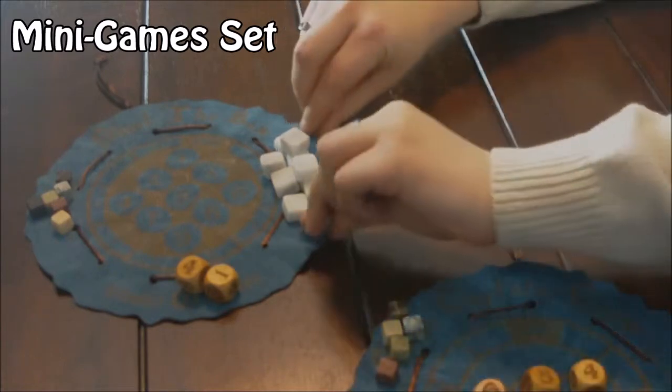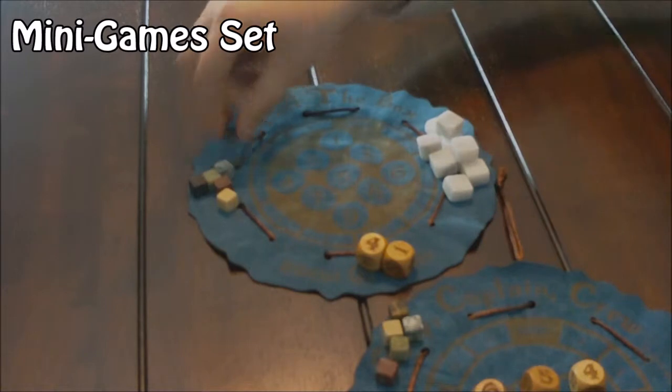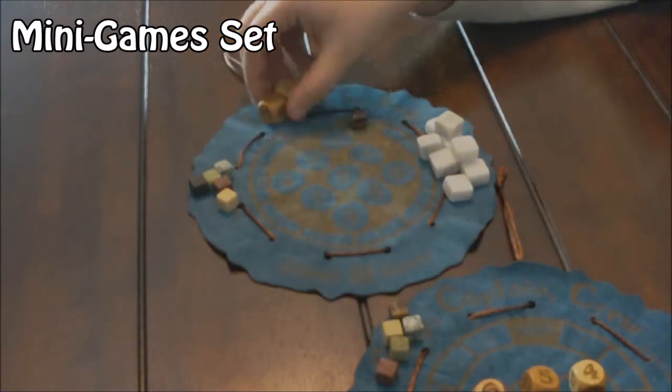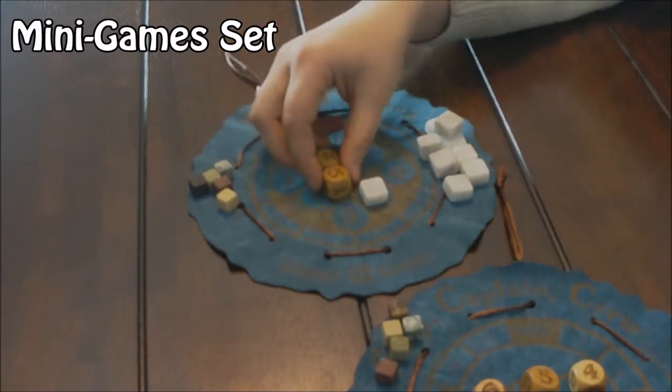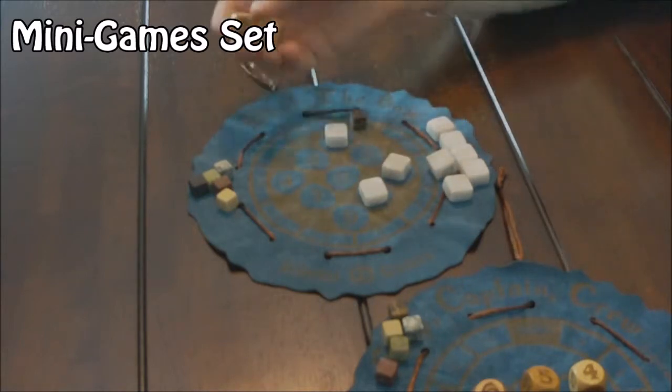Shut the Box has players competing to cover the most spaces on the board. On your turn, you'll roll the dice and cover any spaces that add up to what you roll. You get to keep rolling until you can't use your full roll. When your turn ends, mark your score and play passes to the left.